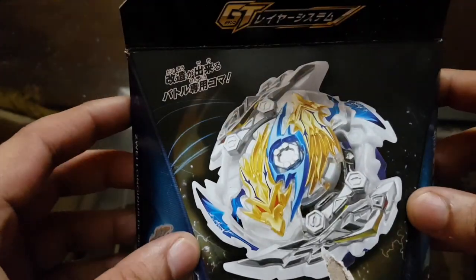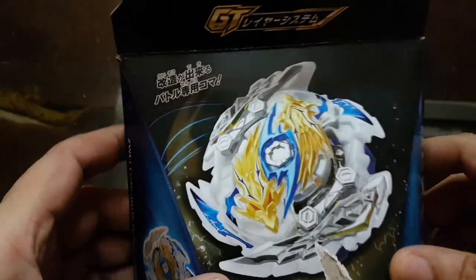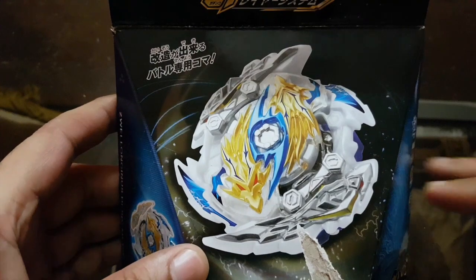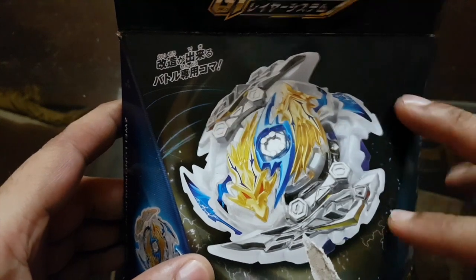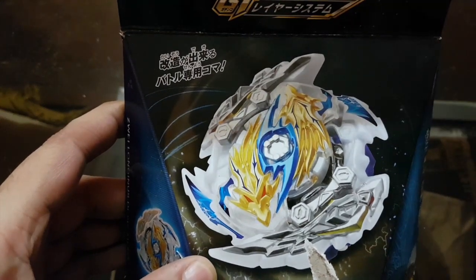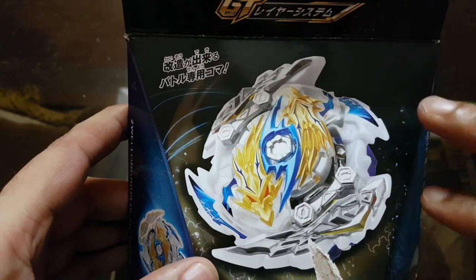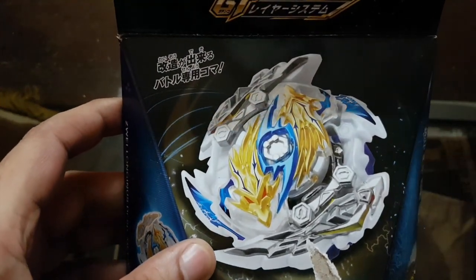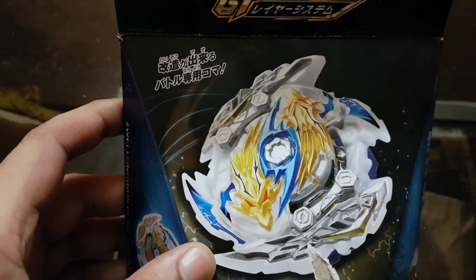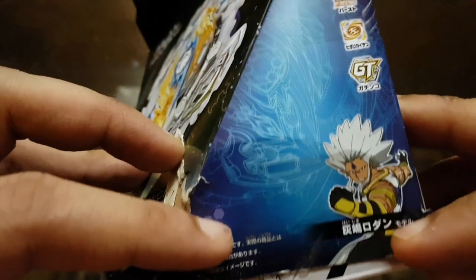In any case, it's time for us to do an unboxing. This is the brand new release with the GT layer system and it is a left spin attack type beyblade. I was really excited for this one because since it's left spin, I hope this will change the entire meta of the Beyblade Burst GT layer system. With stronger teeth and a new left spin attack, I think it would make a lot of very interesting combos.